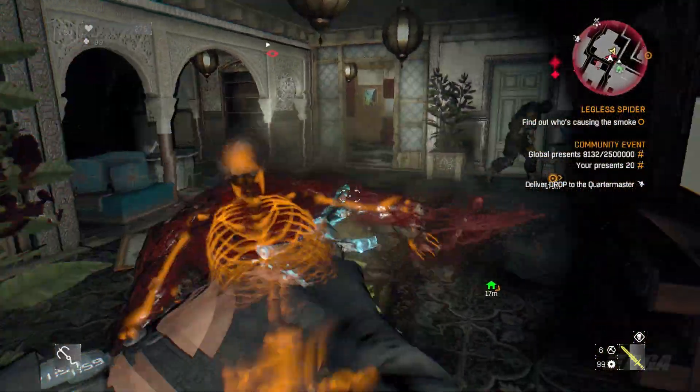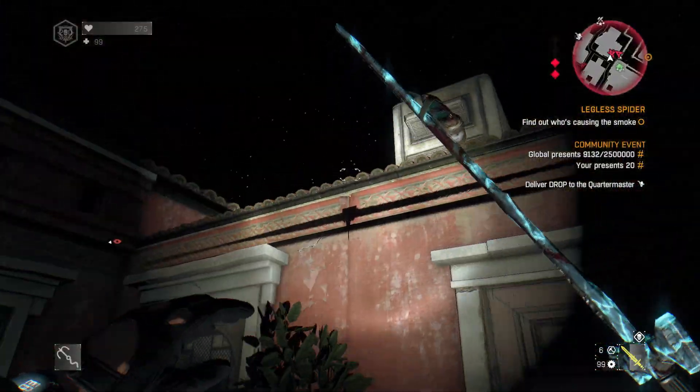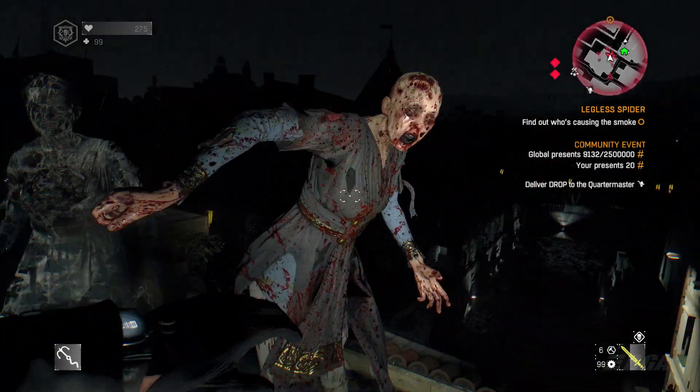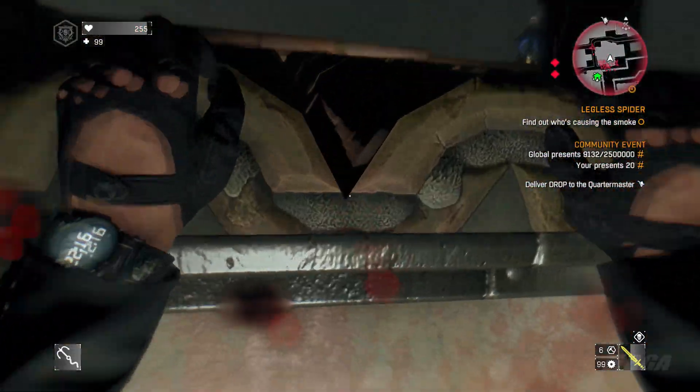Hurry up and claim the Frost Handler weapon before week 1 ends - it's very limited. As mentioned, do the quarantine zone, it only takes 10 minutes or less. Go to Stuff Total, get 20 disaster relief packages, and you are good to go.